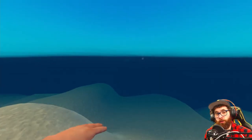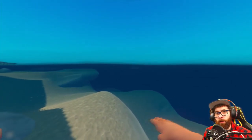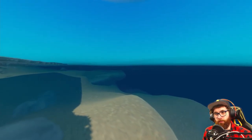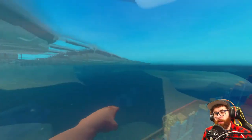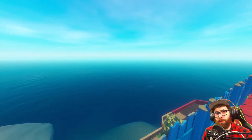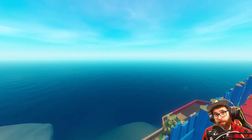He will just kind of float around and hope that you jump in the water. It does help to keep him busy so you don't have to worry about him attacking the raft as constantly as he does. That is all you need to know about defending your raft against the seagulls and the shark.